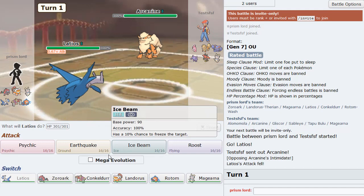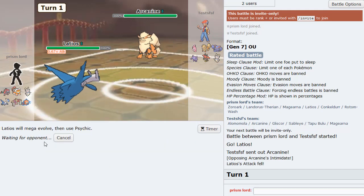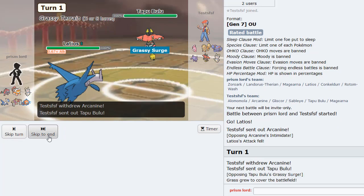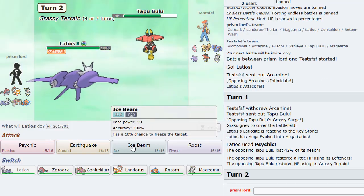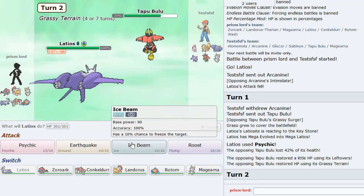He leads with Arcanine - okay, so I think I could just get off a Psychic here in all honesty, get off a clean Psychic, do a chunk and a half maybe. Goes Tapu Bulu - okay, this should do a decent chunk. He's probably gonna be AV but we'll see. Yeah, decent I guess. Kind of decent. Maybe I can Ice Beam and do some work versus this thing. Magearna is in.